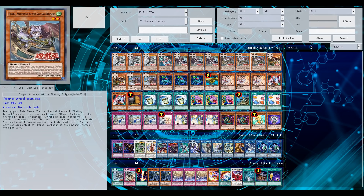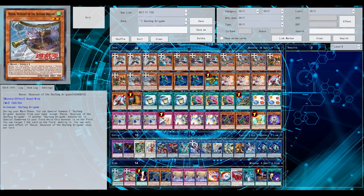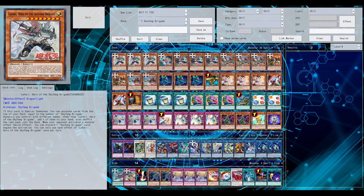Both level 2's are also solid — one pops face-up cards on the field, the other pops set cards. Their biggest boss monster, currently their best, is run at 3 in the main deck. It excavates cards equal to the number of Skyfang monsters and then you can add 1, so it's pretty much like a Pot of Duality.